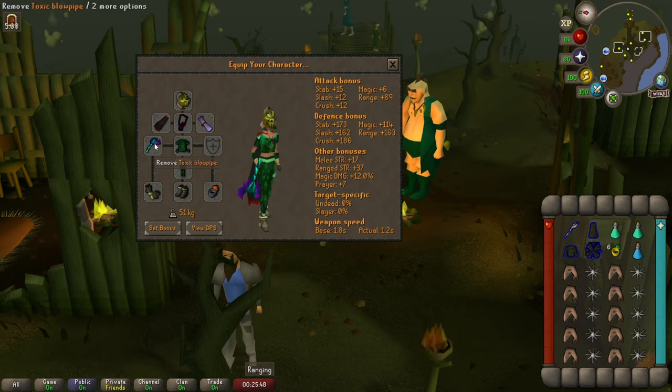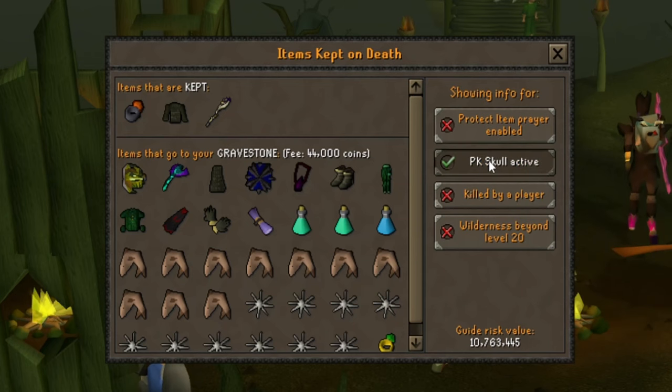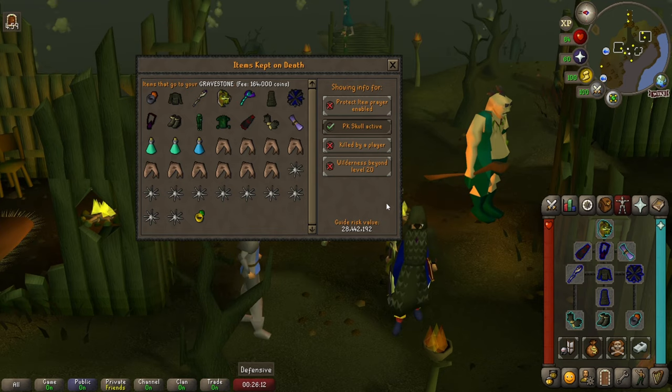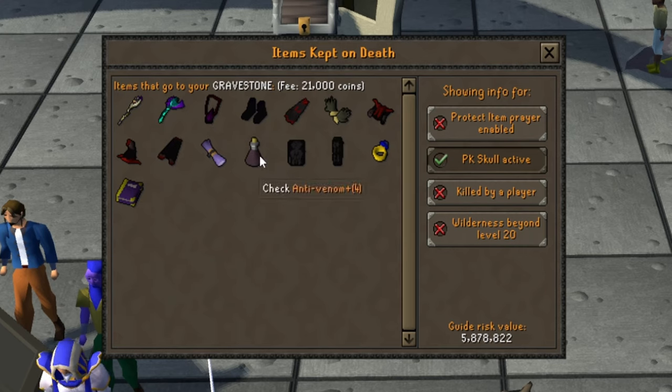For the ranged switch I used a toxic blowpipe with blessed dragon hide chest and legs. The total value of this setup is around 28 mil, which is admittedly a bit pricey. However, the setup has a lot of leeway and you can swap to more budget gear easily. By excluding the serpentine helm and ring of suffering and swapping Ahrims to mystics, you're saving 20 mil and to be honest, you don't lose out on a lot of DPS — rather just the convenience some of these items bring.